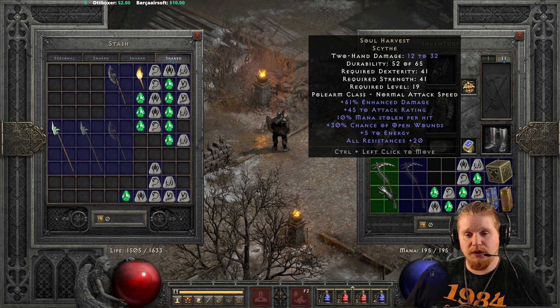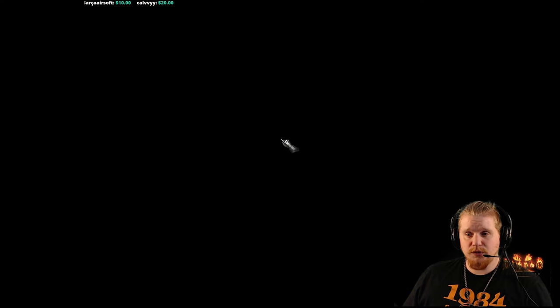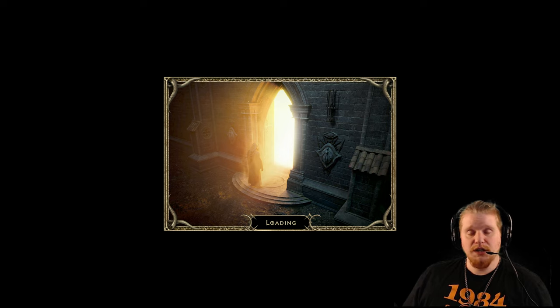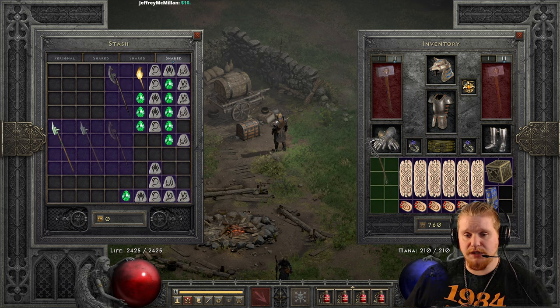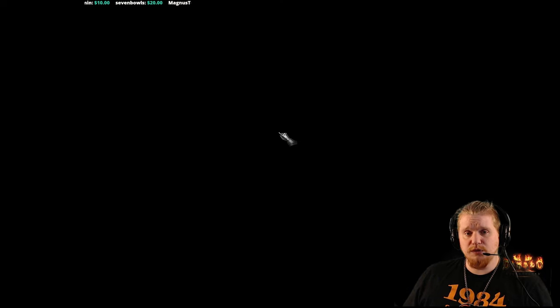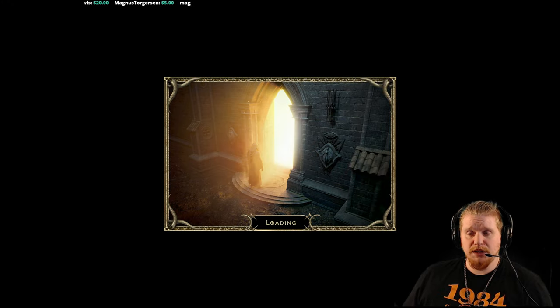We have a normal attack speed on this weapon. However, if you were to put this on a Druid, the attack speed would go up — let's double-check that. A lot of people don't understand that items are specifically set up for specific characters. A polearm that might say normal attack speed on one character — when you put it on a Druid, it now says very fast attack speed. The Druid has a very nice two-handed speed increase for certain weapons, so the Druid definitely gets the increase in speed for this particular item.